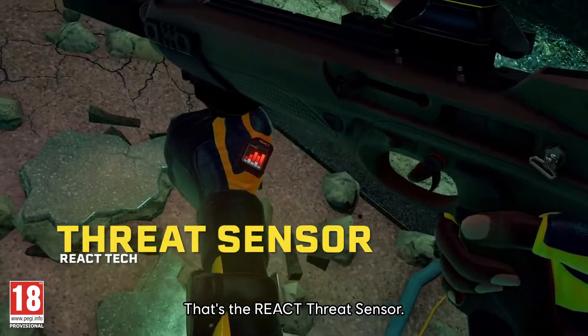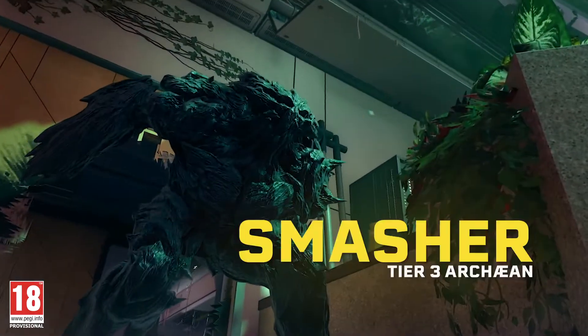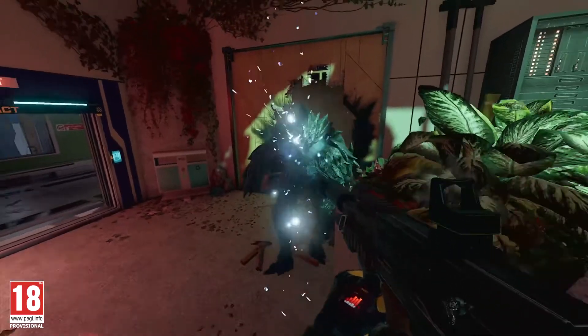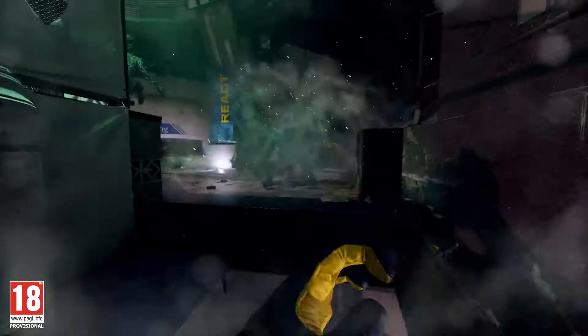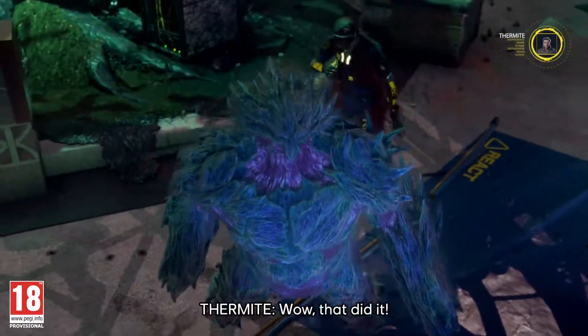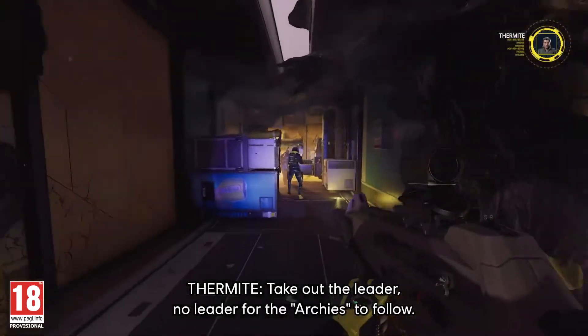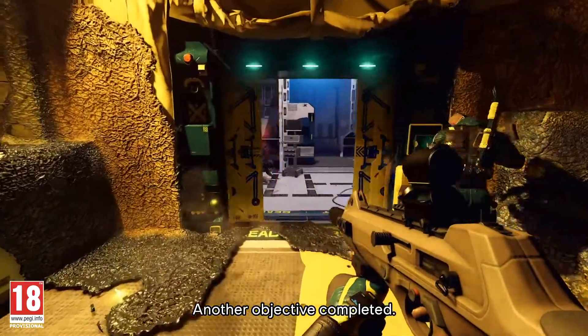That's the React threat sensor — smasher incoming. Now that's the way. Take out the leader — with no leader for the Archies to follow, another objective is completed.